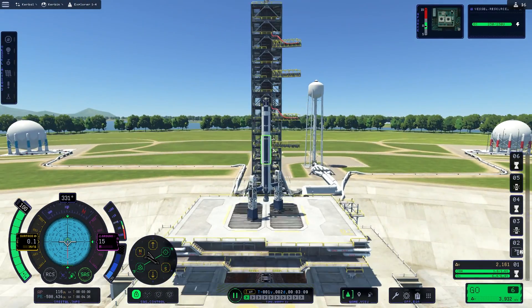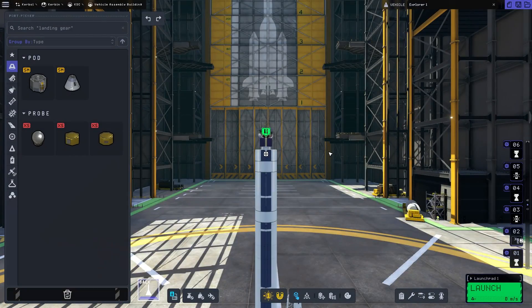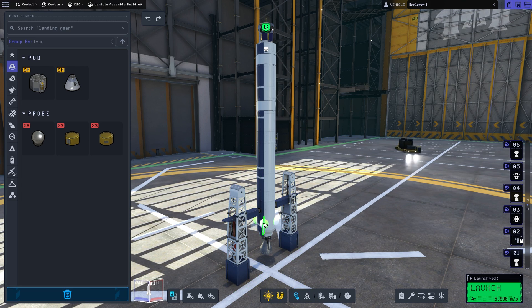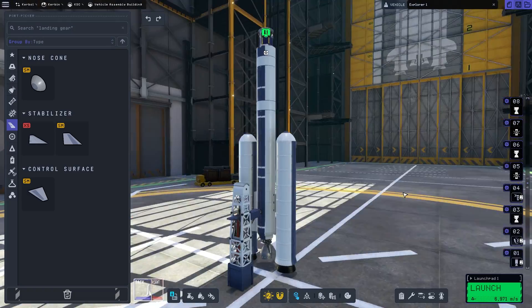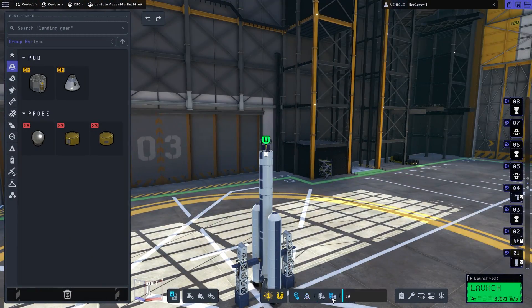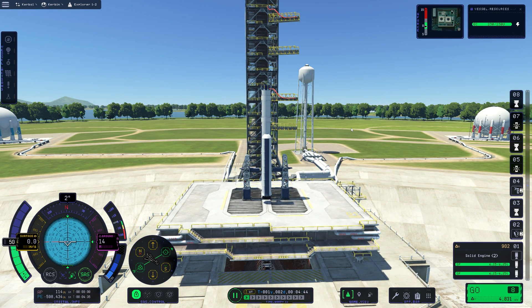Through the first, second, and third iterations I had some differences of opinion on what I should do and ended up moving things around to facilitate a better launch, including adding some solid rocket boosters. I figured with solid rocket boosters I could get a nice thrust-to-weight ratio and also allow me to use the liquid fuel propellant later. With that, I begin my first attempt at launching the Explorer 1.